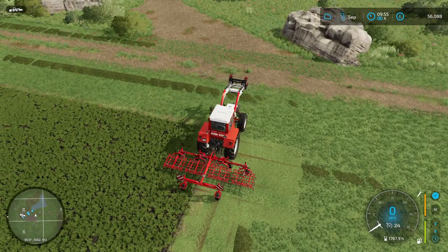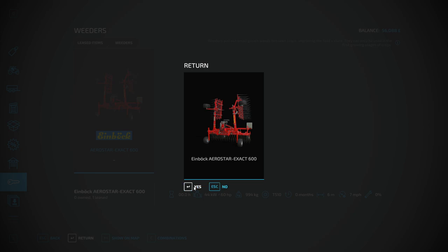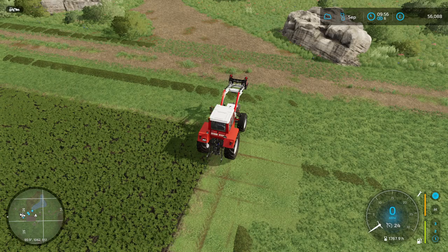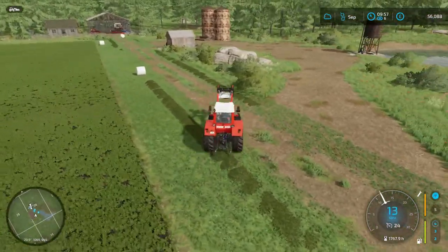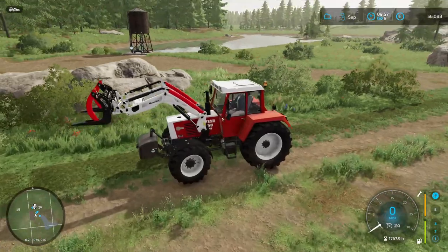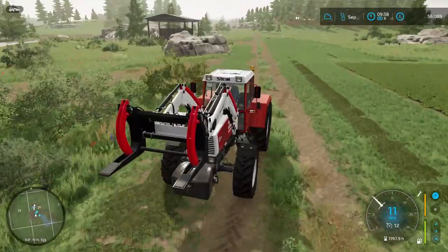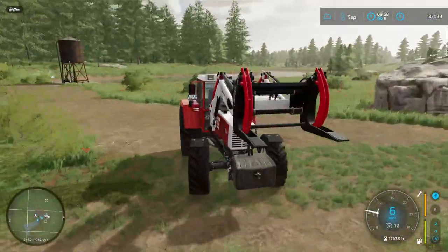That's done. Press P, go to leases, click on the weeder and return it — it goes back to the shop. The next thing to consider is fertilizing and liming. I'm just going to take the weight off the front — actually, I can leave it on. I'll show you what we did at the start of the video that the recording missed.